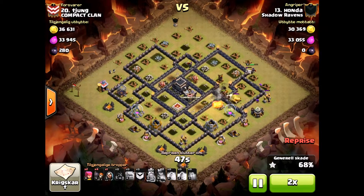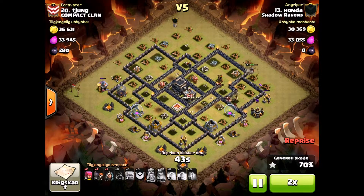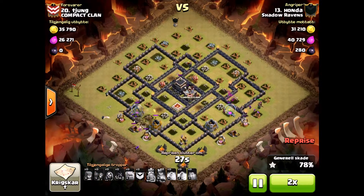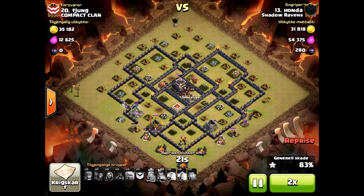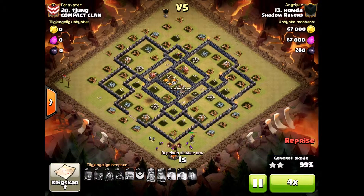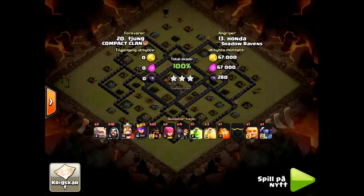Fantastic spell placement - that's the kind of stuff you want to plan out ahead of time, as Honda clearly did. Great three star. Hopefully this helps you out and gets you learning how to three star on the Town Hall 9s. This is Dez on Clash, hoping to take you to the next level. Look below, make a comment, hit that subscribe button, and I'll try to get some more content for you guys.